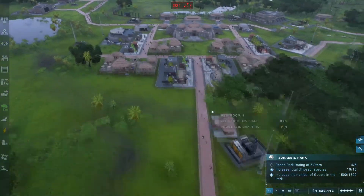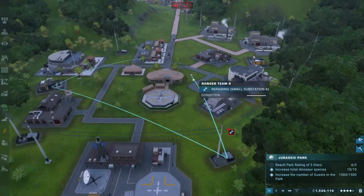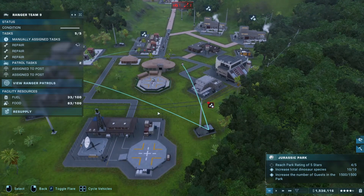They also do all your repairing. So if you have a building that needs to be repaired, like this one here, you just click on your ranger team, hit 'add task', then click on the building and it'll go over there and repair it right away for you.